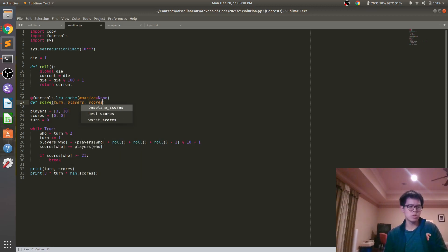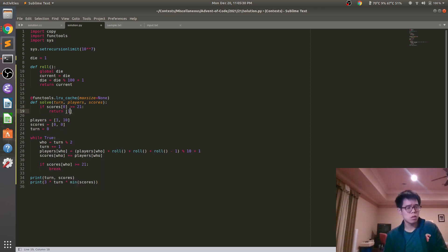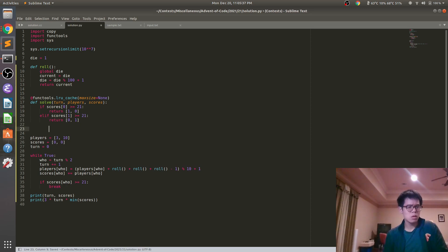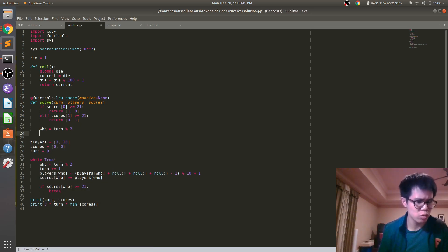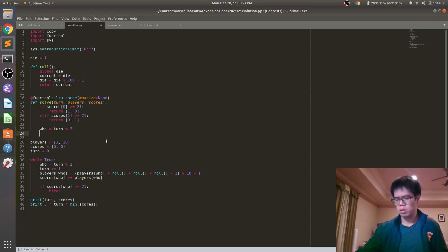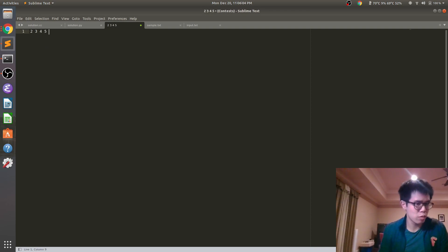Turn, players, scores. Otherwise, let's turn on two. But you still do it three times — there's going to be one, one, two, three; there's going to be one, one, one — cut to the product of these.